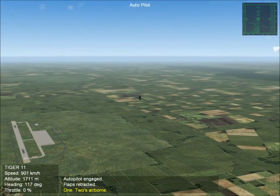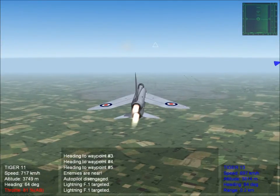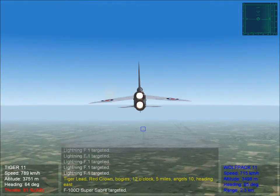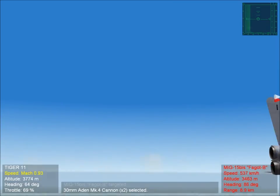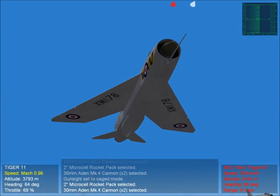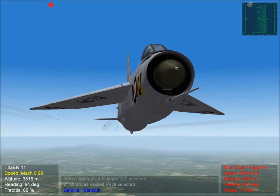We're gonna time skip here and see if we're gonna find some action, or just something to escort. We have the Super Sabers here — that is our escort target — and it seems like they are already in trouble with the MiG-15s. Before we engage them, I'm actually going to ditch my rockets, so I'm gonna choose the Rocket Pack. Well, here it is.